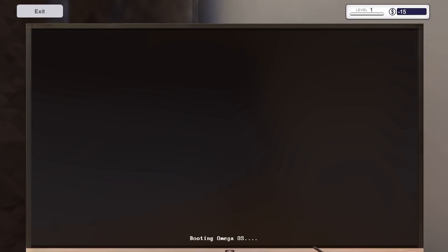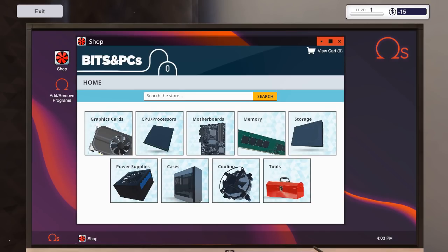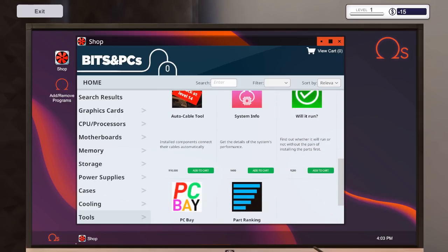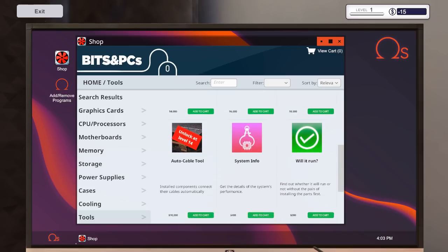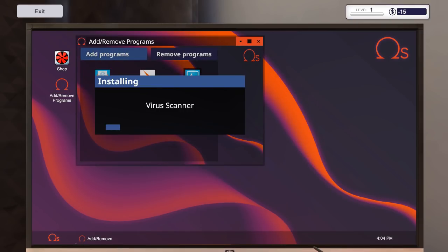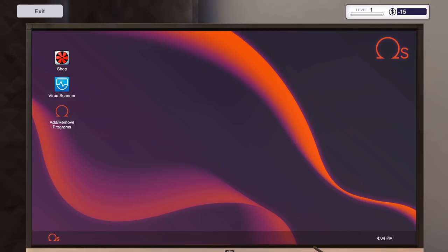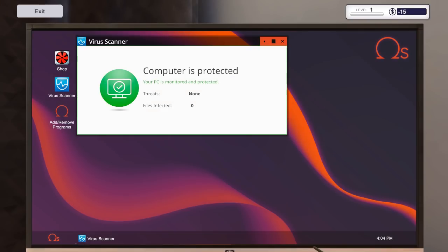Okay, restart. Omega OS — interesting, so they haven't got the license for Windows, this is like a shop application. Hang on, why did we install this? Virus scanner, antivirus — where is the antivirus? Tools... PCB eBay. So this is like a shop thing, we need to install the virus scanner. This is pretty good — for a game they are trying to be as realistic as possible. All done! Wish it was that easy in real life.